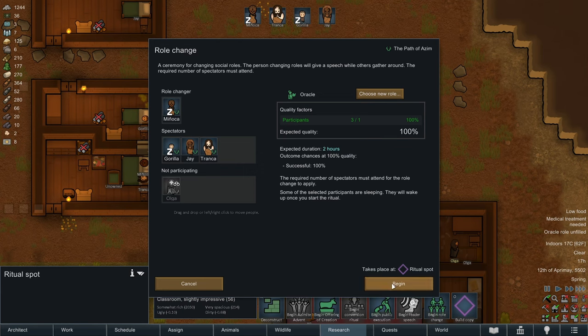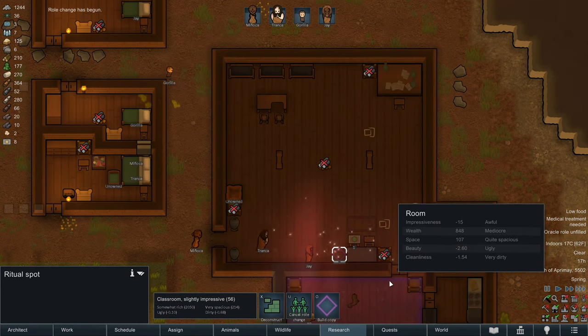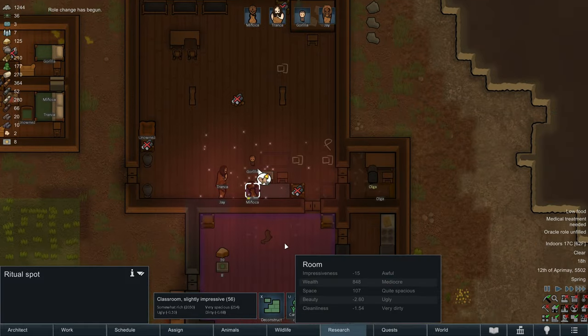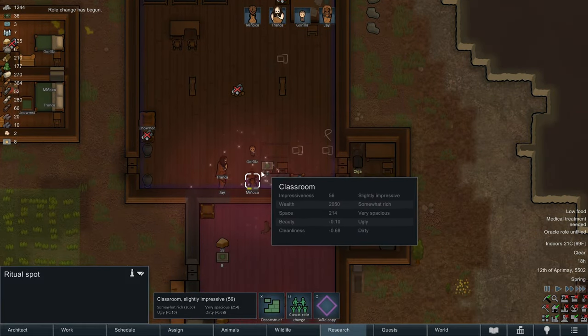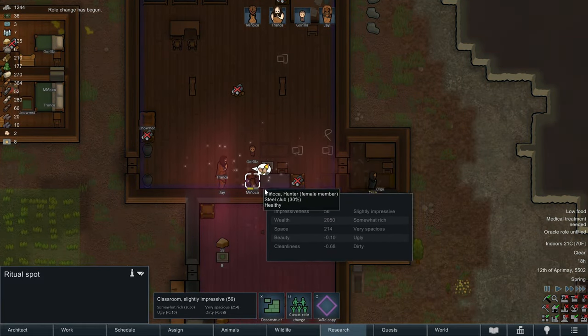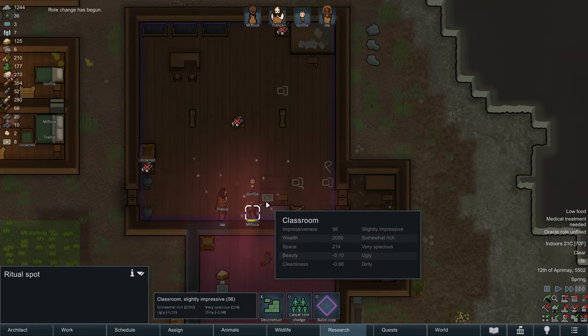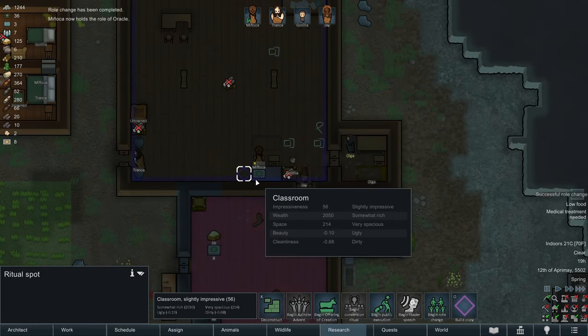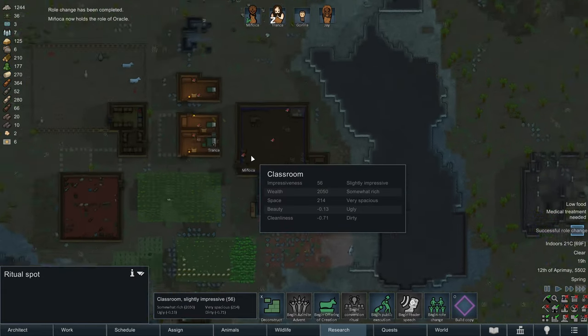So it's getting to be late evening and I think we're going to go ahead and start a role change ceremony. We're going to assign Manyaka the role of oracle for the colony. Go ahead and start this at the ritual spot. Begin. We are building Manyaka into like the matriarch of this colony - the spiritual leader and the secular leader as well.